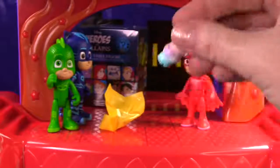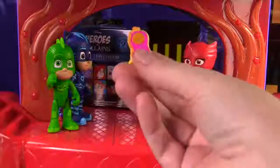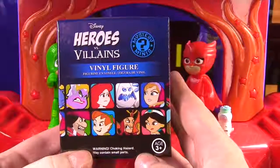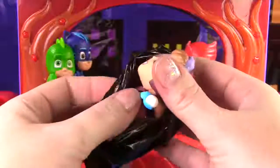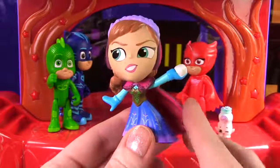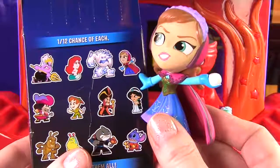Look at all the little sprinkles on top! Shake those sprinkles out! Owlette also got the Rare Caramel Topping — look how super cool! Owlette also got a Disney Heroes vs Villains Mystery Mini! Will she get a Hero or will she get a Villain? Let's find out! Who is it? Oh, it's a Hero — it's Anna! Here's Anna from Frozen and she is ready to throw a snowball! We see here on the box she is throwing a snowball at the Villain Marshmallow!